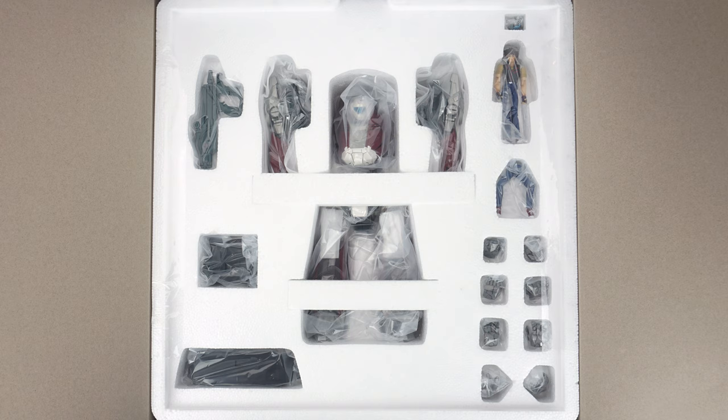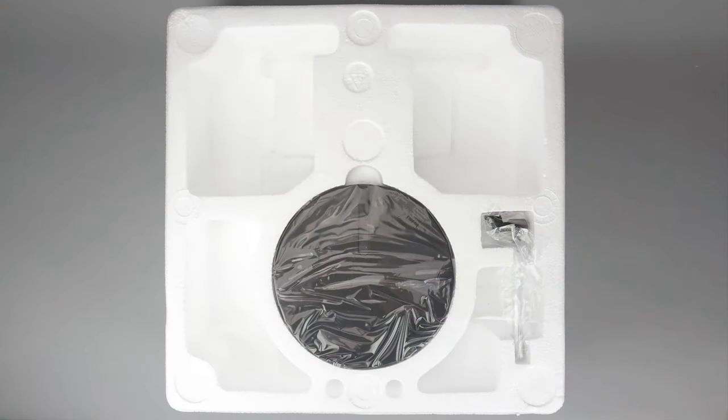Inside this tray you'll find the body of the toy, the arms which will require assembly and don't have hands attached to them, a Shogo figure, optional Shogo hair with visor, a fixed-posed leg section for Shogo, two display stands for the Garland in maneuver craft mode, and four pairs of fixed-posed hands. Flipping this massive tray over will cause all of your parts to go flying everywhere and out of their individual plastic baggies, but will reveal a display stand for maneuver slave mode consisting of a base and an arm with an adapter attached to one end.